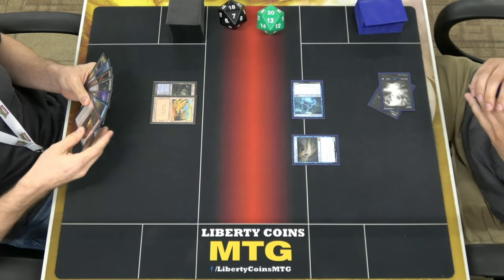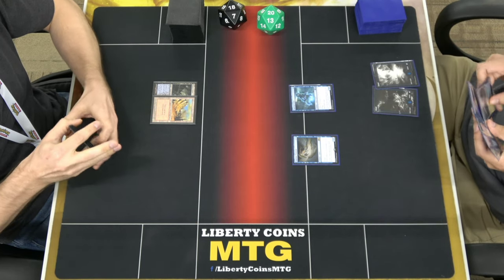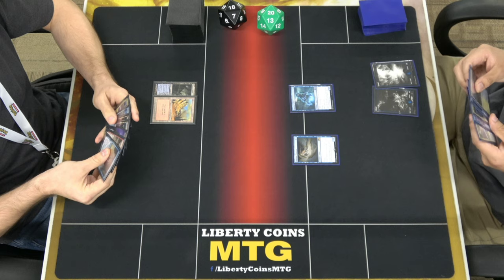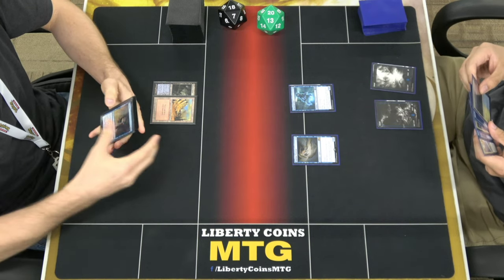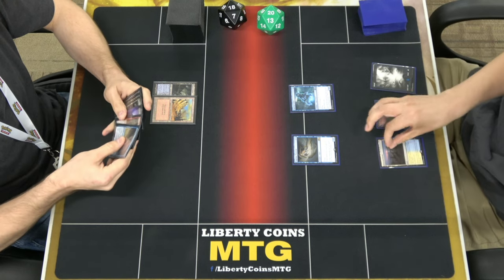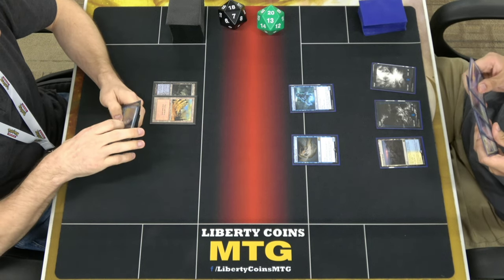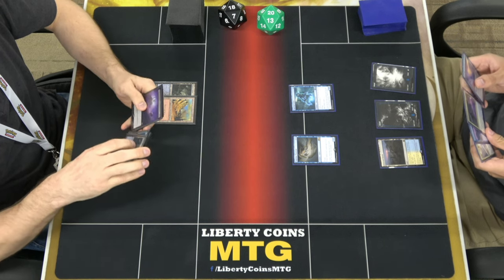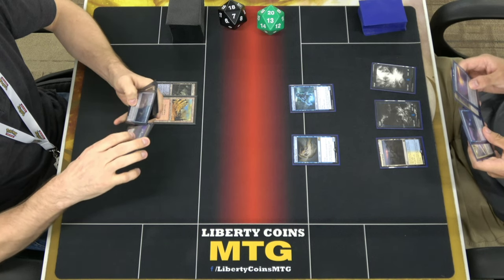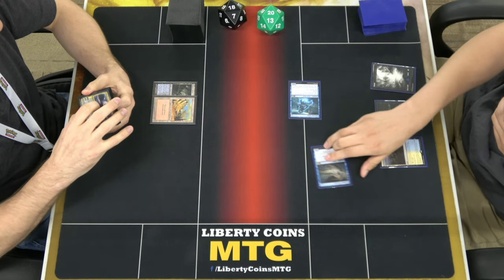Mountain. Pass. I'll keep that. I always turn people's deck around backwards — that's two in a row. No, it's how I put the deck back down, and it tilts everybody, so I keep doing it. I'm going to play Deserted Beach. It doesn't come in tapped because I control two lands. I'm just going to tap with two.